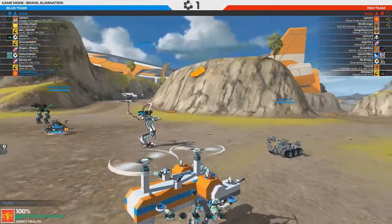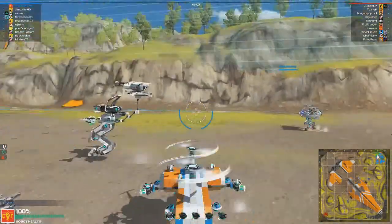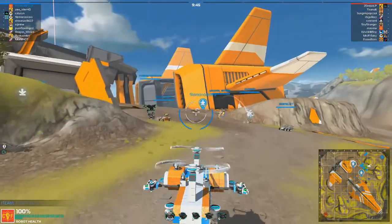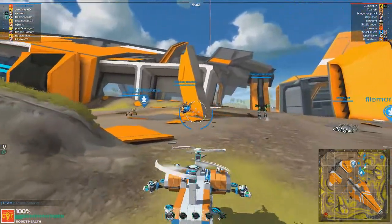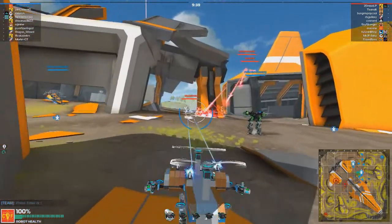We do at least have a couple of the nano binders on the sides so that we can heal our team. Hopefully that will work out. I'm just going to try to stay with the majority of people and hope that we don't die. This thing isn't actually able to fly, but you can hover for quite some distance, so I don't know if that will be useful for us, but I have some cool stuff on this thing.